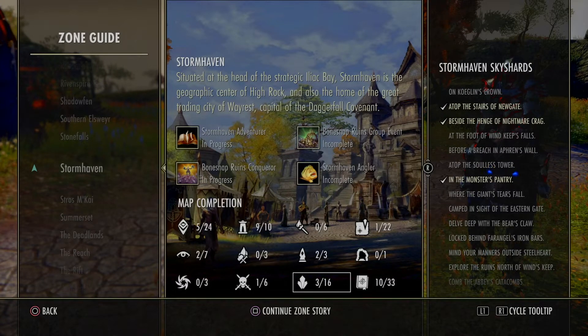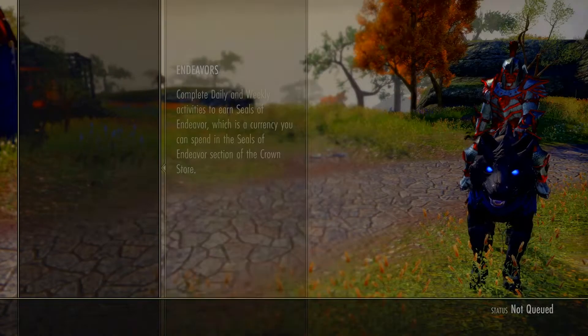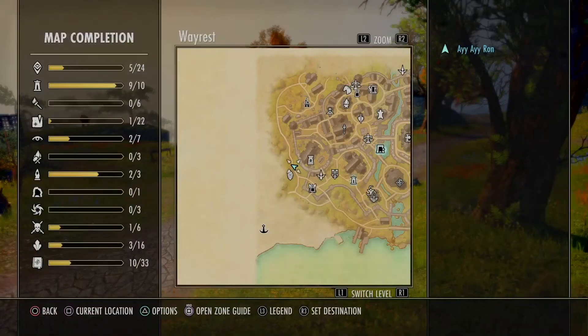Public dungeons: 0 out of 1. World events: 0 out of 3. World bosses: 1 out of 6. Sky shards is the big one because this is where you'll get skill points - that's 3 out of 16. Then we've got lorebook slash library books which is 10 out of 33, and that's what will rank up your Mages Guild skill line.